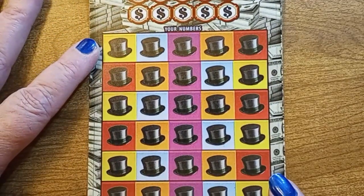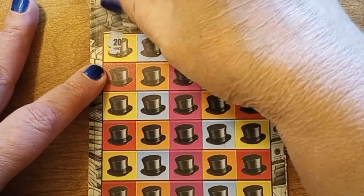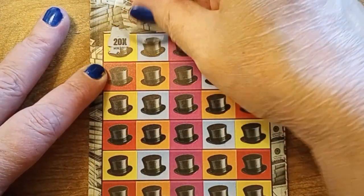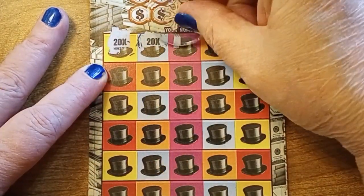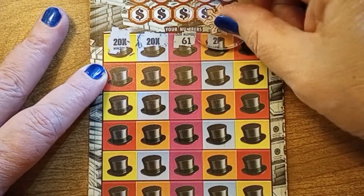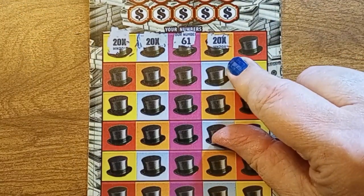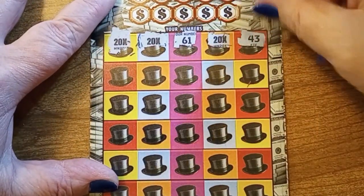I am going to go ahead and go on a symbol hunt before we do the numbers. 20x — so I have my money back. I've got a winner! Yay! 20x again. Please don't be ones underneath here. 61. 20x. Even with ones underneath it, this is minimum $60 winner. 43.